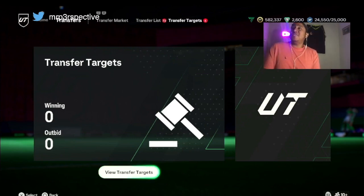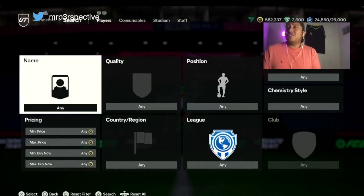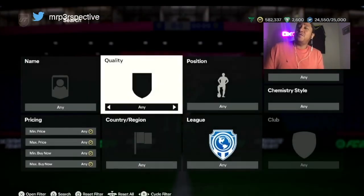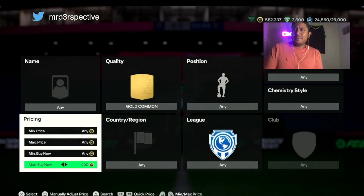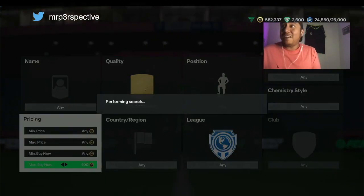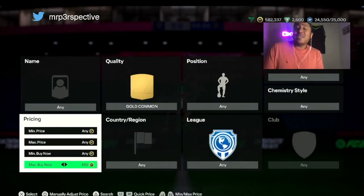Now let's see what filters I got for you — and this is for the low budget people. I'm going to put it in pieces because there's so many filters. I'm going to be putting every single one of these filters over there on Discord. I just want to bring it out here and explain to you what to do. Now these are for the gold comments. Again, you don't have to have so many coins to be doing this.